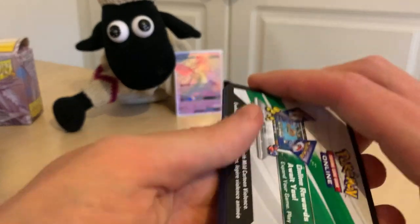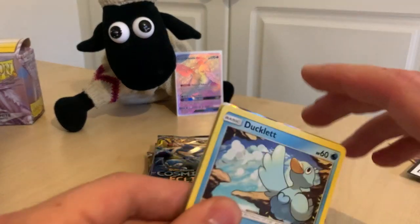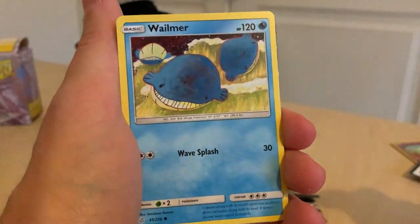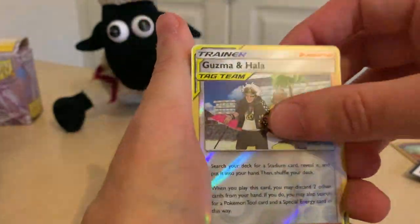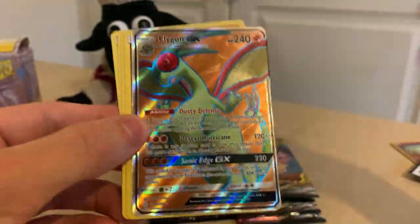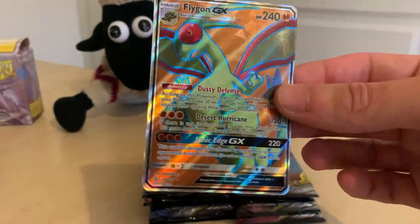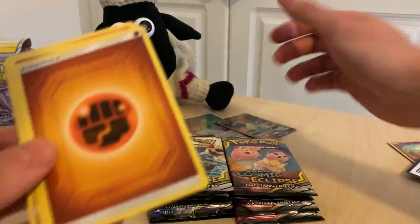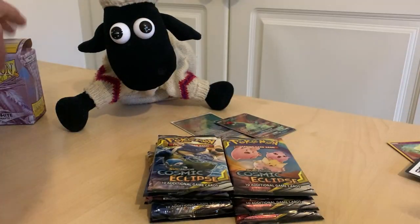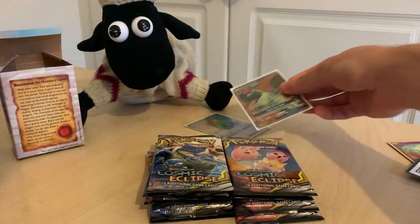I can see something decent in this pack already! Ducklett, the Heliolisk again, Cosmog, Slugma, Wailmer — and then boom, a Flygon GX full art! What is this luck?! That's insane — it's not a Palkia GX or Dialga, but I'm just joking, that is mental. I love that card so much. We also pulled Fighting energy, Whimsicott, Cropus, and Larvesta. Let's get Flygon into a sleeve — two insane cards so far!